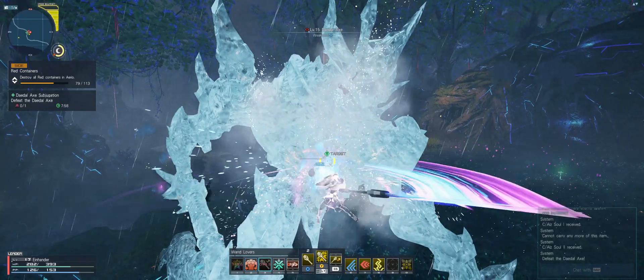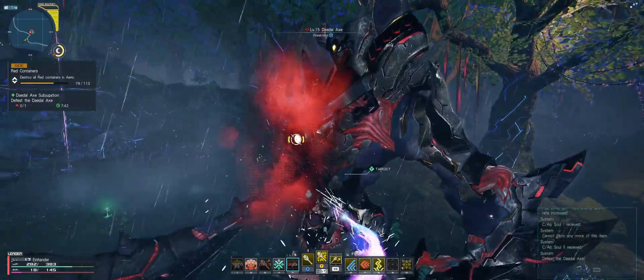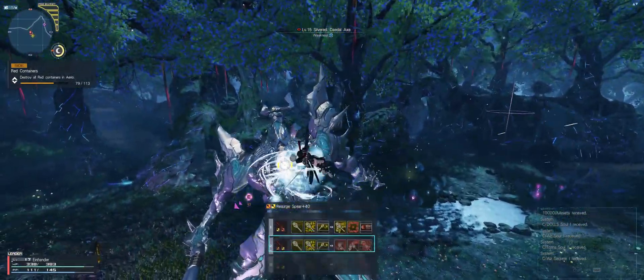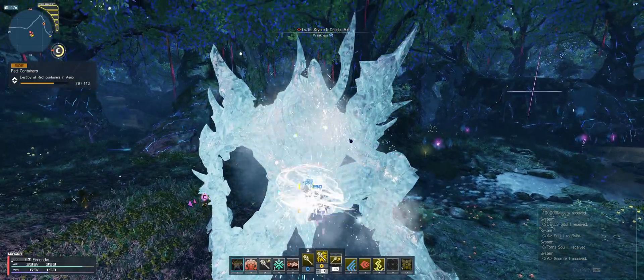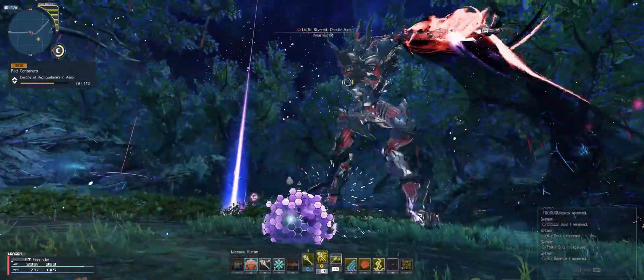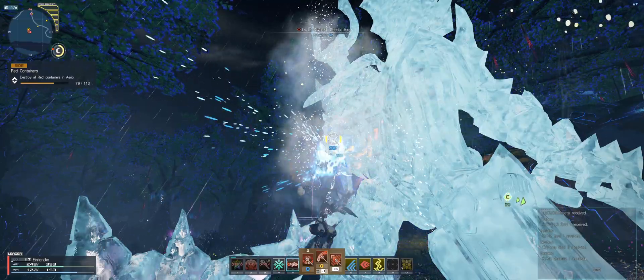One thing I can't confirm 100% but is likely true: once you've hit a boss with a status effect and they recover, they gain resistance - and I believe that resistance is 50%. So if Bujin has a threshold of 44 and my wand strikes do one unit each, the minute I freeze Bujin and he recovers, he now has ice resistance, so instead of my attacks doing one unit they now do 0.5. This is why managing your wand is important - if you freeze an enemy at the wrong time, freezing them again is going to take twice the effort.